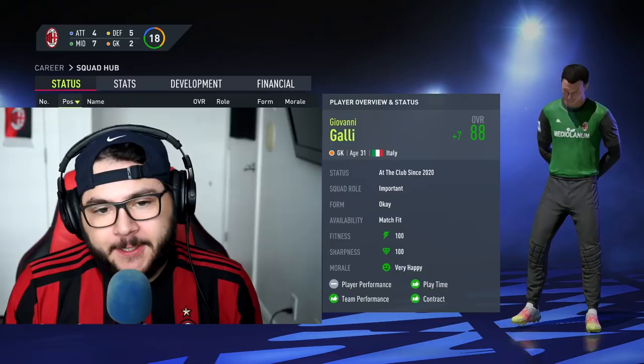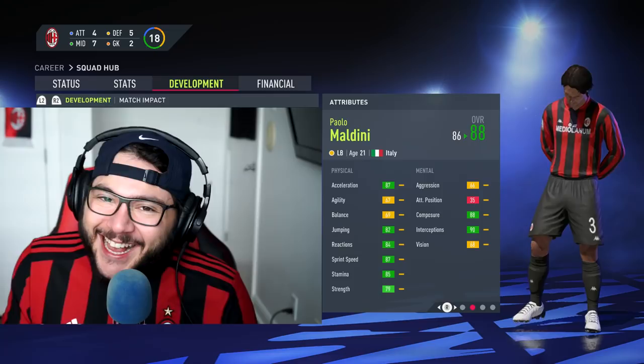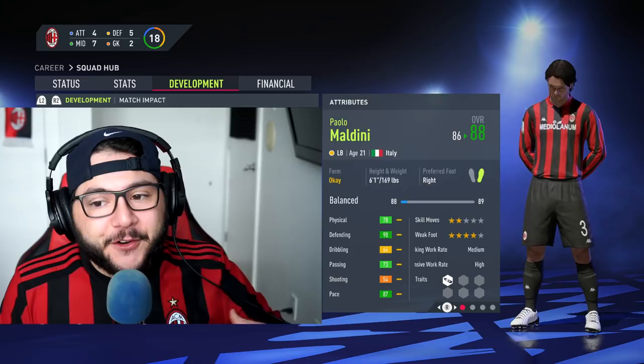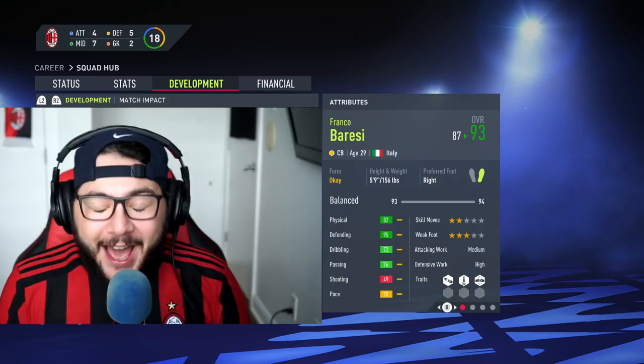Starting in goal we've got Giovanni Galli, one of the most underrated goalkeepers, right-footed, 6'2". I tried to recreate the face as much as I can. Not quite as legendary yet but still on his way to becoming a massive player - Paolo Maldini. I went for his baby icon, his base icon. 88 overall, left back, medium-high work rates, dives into tackles.